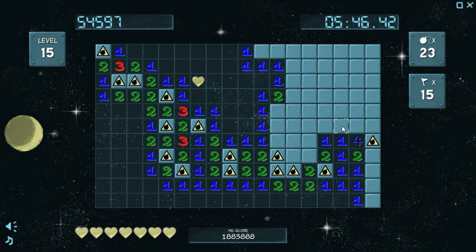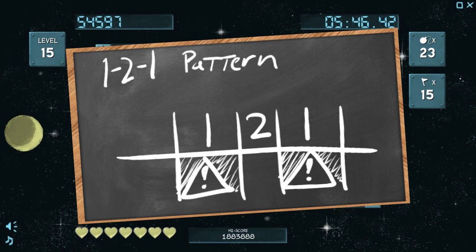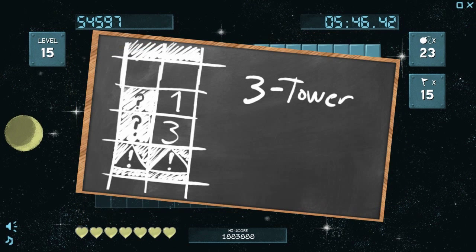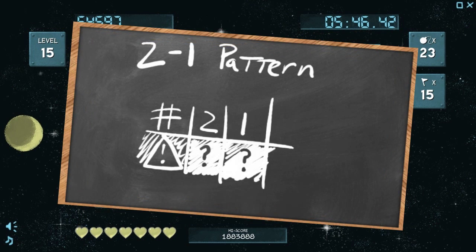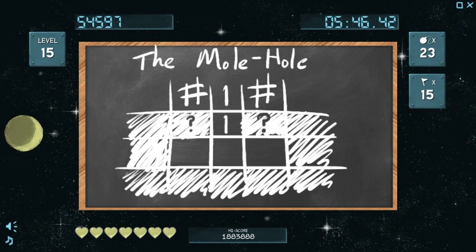Here's a quick reminder of all the patterns we know so far: the 1-2-1 pattern, the three tower, the 2-1 pattern, and I'm gonna call this one the mole hole pattern.